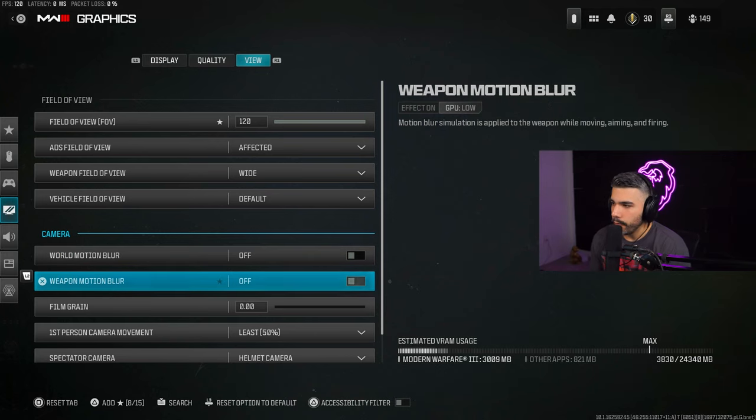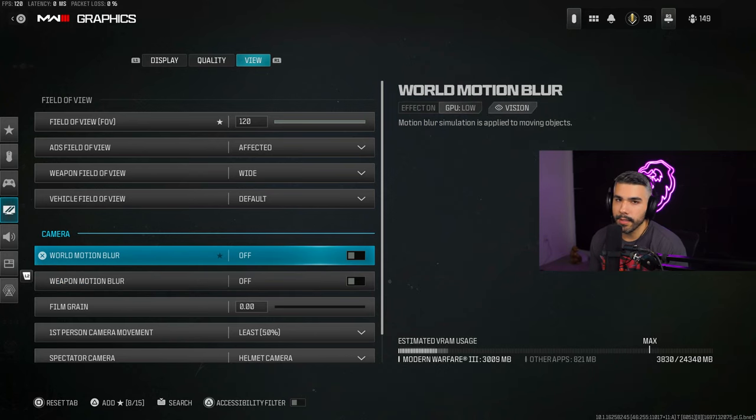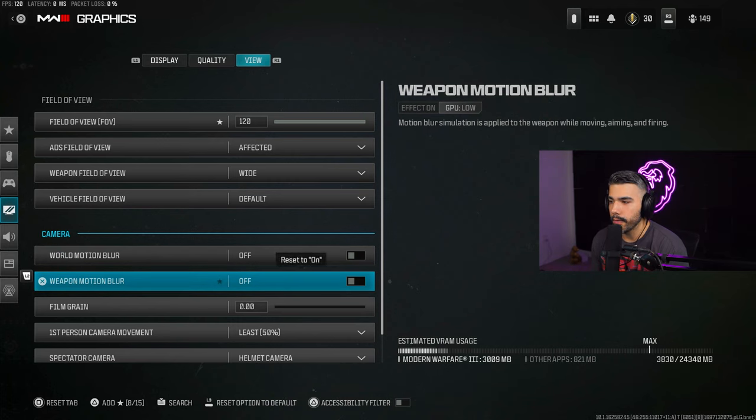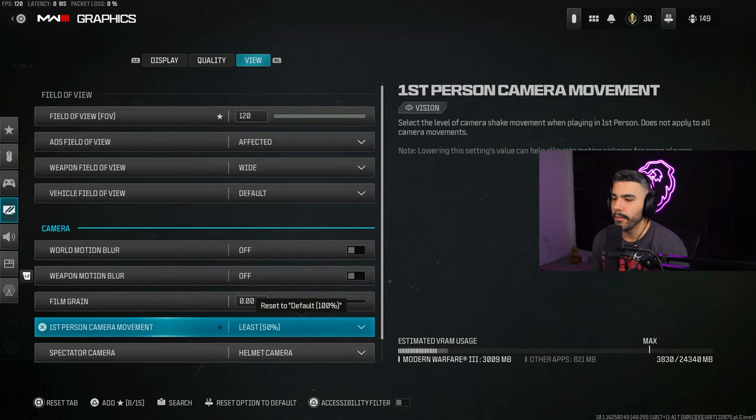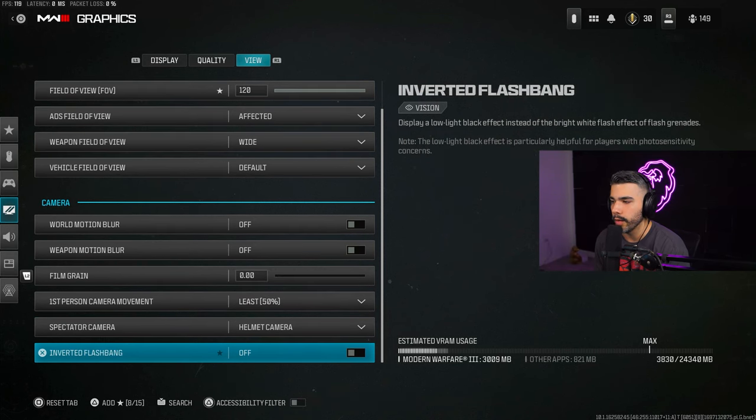World Motion Blur Off, Weapon Motion Blur Off — these affect visibility so you definitely want both off for better performance. Film Grain at zero — that's a no-brainer. First Person Camera Movement at least 50% reduced — this gives you less visual recoil, less screen shake, and makes your game feel a lot smoother.